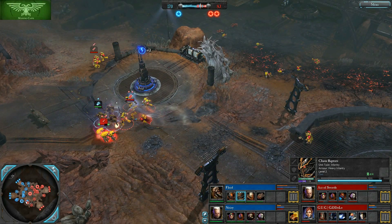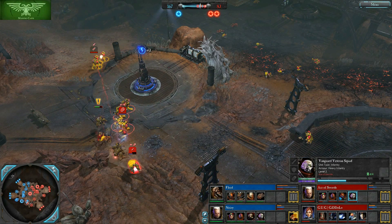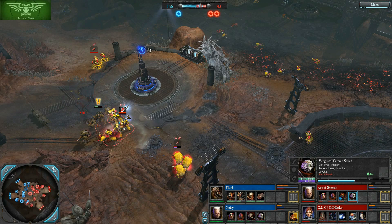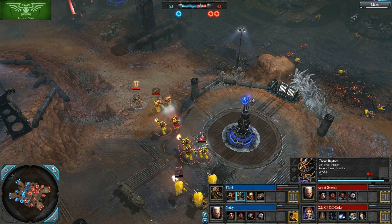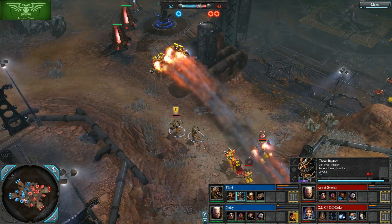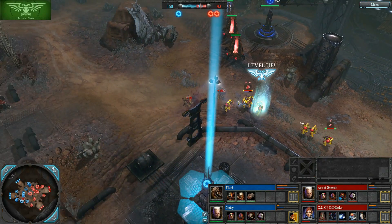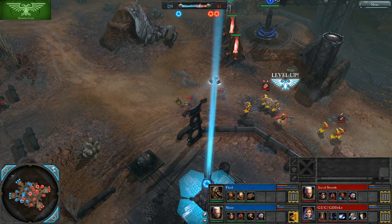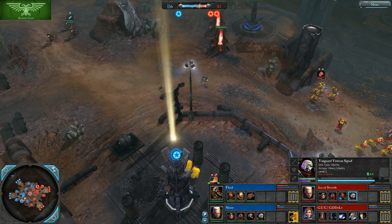Here are some reinforcements for the Scouts. The Vanguards will definitely overtake the Chaos Raptors — two models appear to go down on the Chaos Raptors. They're getting hit hard. If the Vanguards jump they could potentially wipe the squad, and they need to turn and engage. They do it! Nice play from Ace of Swords in that particular engagement.